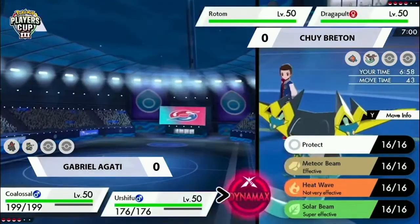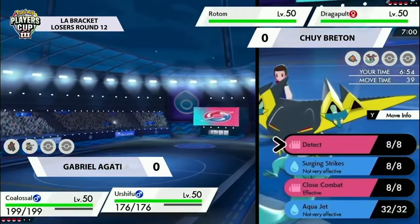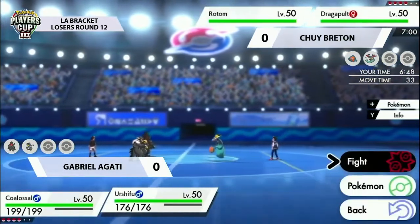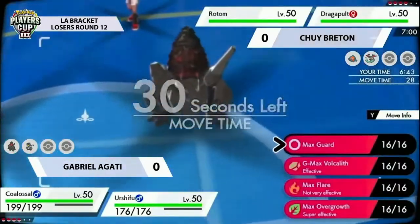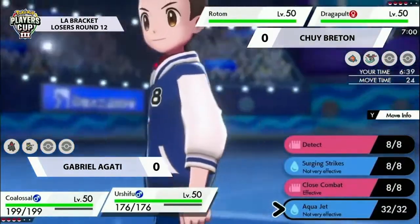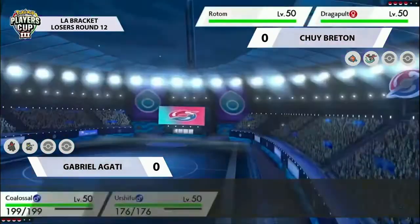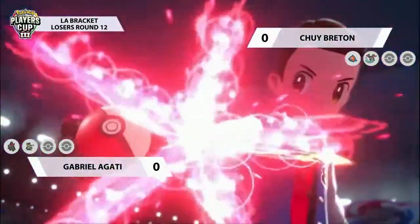You're going to see potentially an Aqua Jet here into the Coalossal, activating that Steam Engine and the Weakness Policy, and then the Gigantamax Coalossal gets going. That makes it very difficult for Chewy straight off the bat. But Chewy has some nice options here - obviously got the Rotom-Wash, could dynamax that and throw in a big Max Geyser into that G-Max Coalossal slot, which will be a big threat for Gabriel to keep in mind going into this first turn.